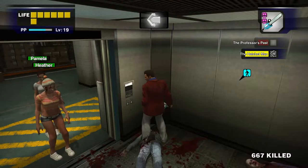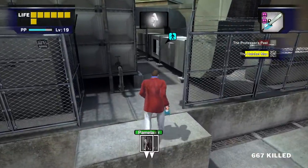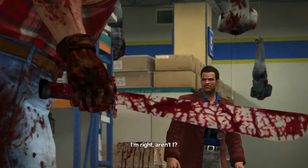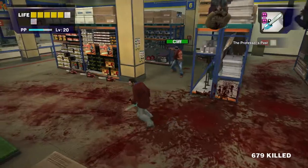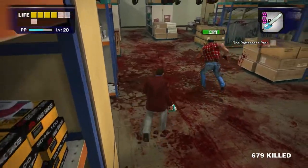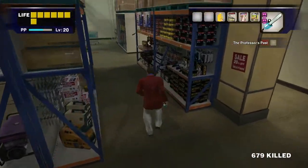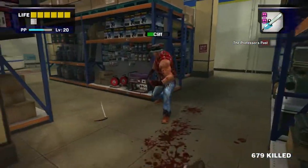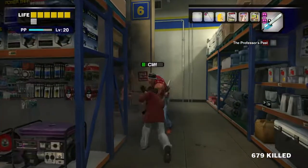Talk to both Pamela and Heather and bring them back to the security room. Save here as the next part's timing is pretty tight, then head to the Hatchet Man case. Cliff isn't the hardest psychopath but he's one of the more annoying ones — he likes to run around and go through little vents. His pathing can be a little weird, so guard the vents and have healing items on standby. When he's up on one of the racks, throw an item at him to get him down. Just run him down and get as many hits as you can.